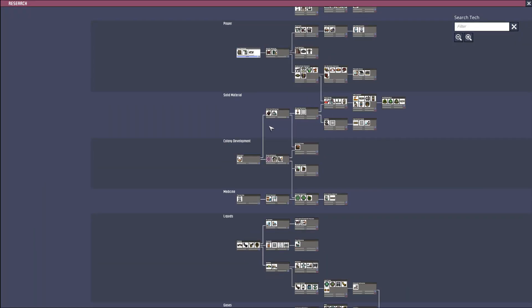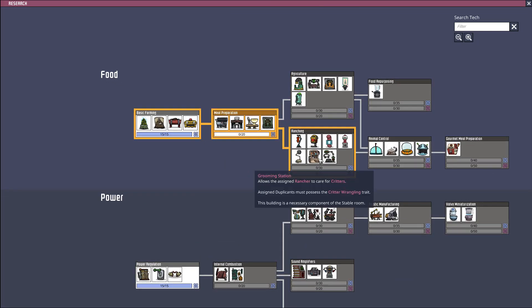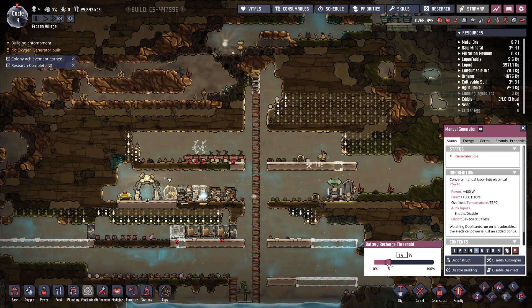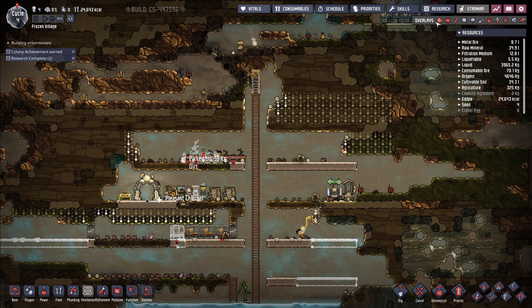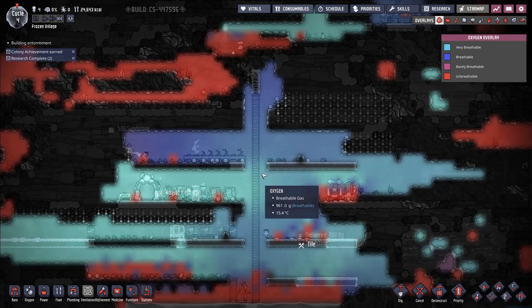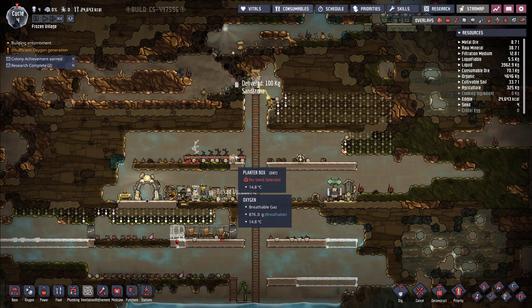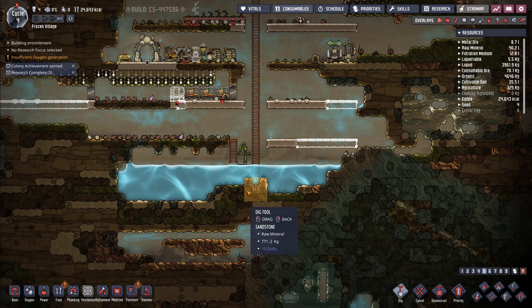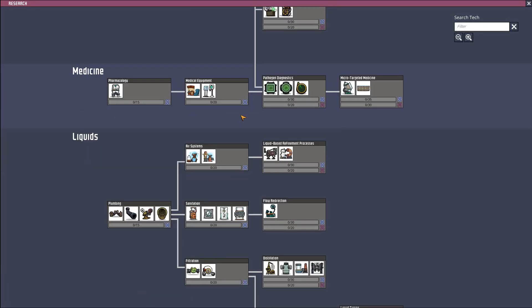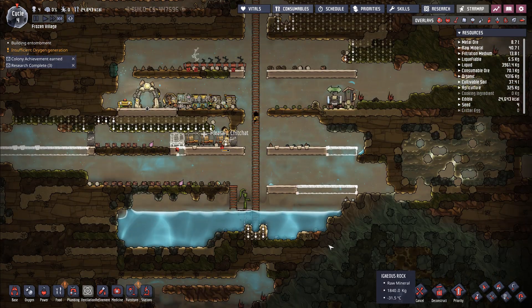I'm going to add more research into food because food is going to be a big source of headaches. What you really want to do is get to animal control. Now looking at the oxygen overlay, this area is very oxygen rich — the dark blue areas are starting to become a lighter blue, meaning very breathable. We have some more mealwood seeds planted. Let's dig these out since they may have mealwood. The next thing we're going to research is sanitation — that'll get us proper plumbing, an actual toilet, and all of those things.